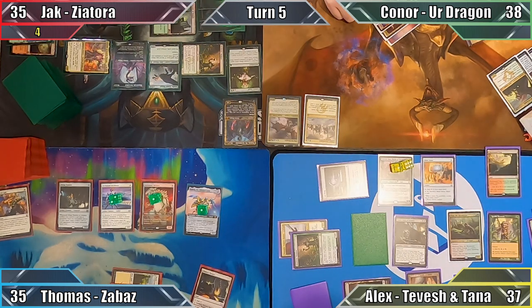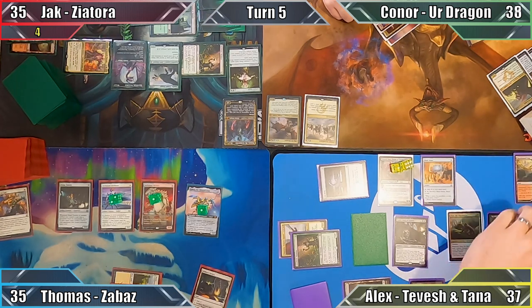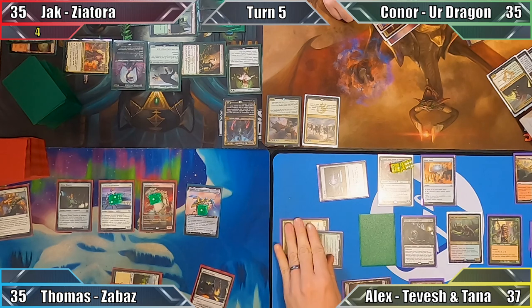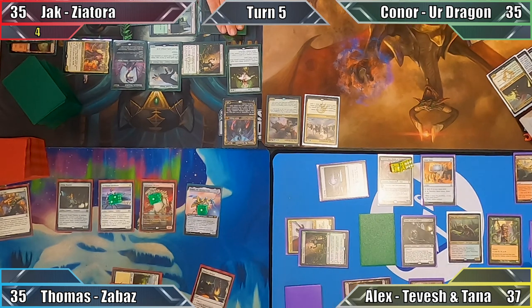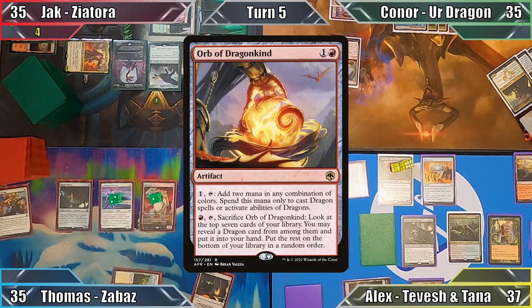I use the Charm to exile the top three cards of my library for later use, and unable to get rid of his floating mana, Connor loses three life. With no further actions, Jack ends his turn. Connor plays a Plains and casts Orb of Dragonkind.